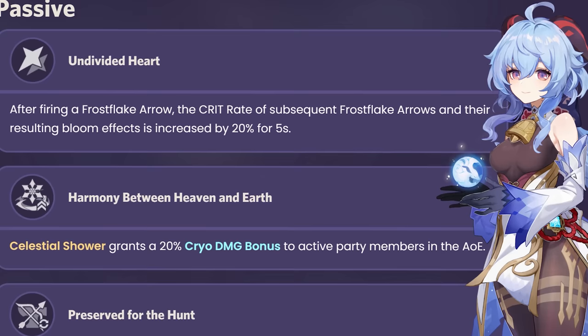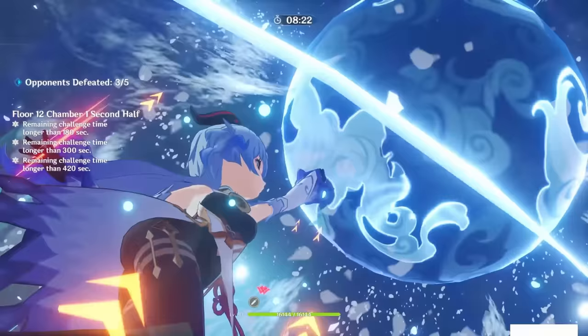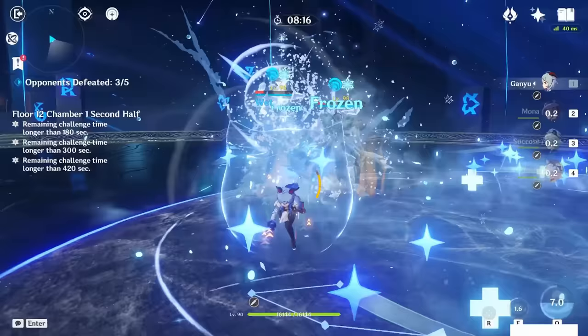Her second passive, Harmony Between Heaven and Earth, provides stats to not only Ganyu but the rest of her team as well. When you stand inside the large AoE of Ganyu's burst, all active party members' Cryo damage bonus percent is increased by 20%. This is incredibly useful for both Ganyu herself, increasing her own cryo damage bonus, and aids her supportive capabilities too. This can be especially high value within Ganyu's freeze teams and mono-cryo teams.